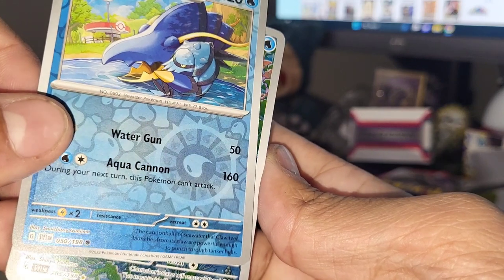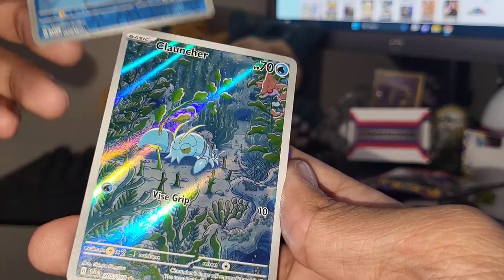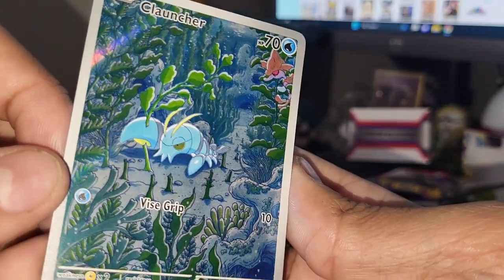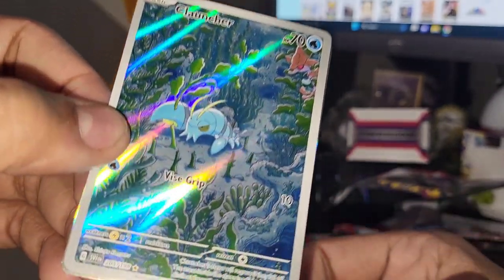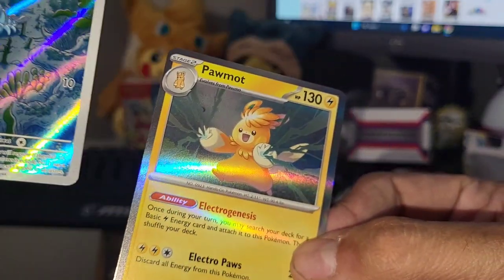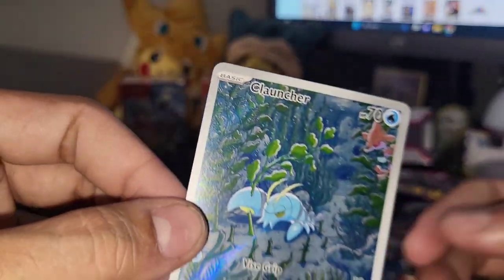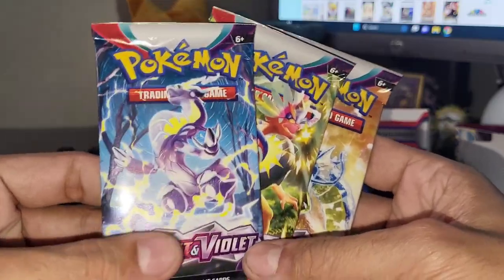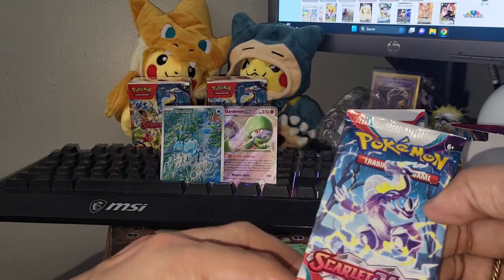Oh yes! We got our first illustration rare - let's go! This first booster bundle is doing pretty well. Clauncher, yo I kind of like that guys, he's under the sea - looks like he just snipped that little piece of algae. Nice, our first illustration rare - you can see the little gold star there. Clauncher illustration rare, not too shabby!